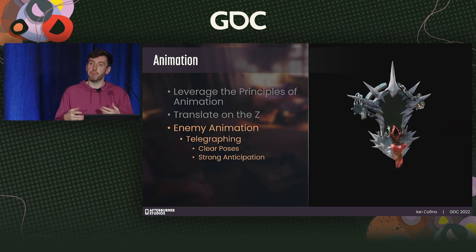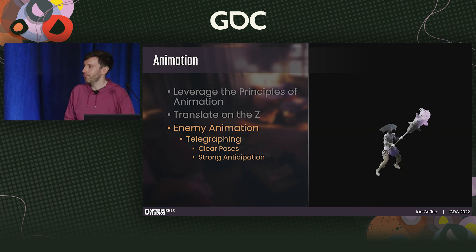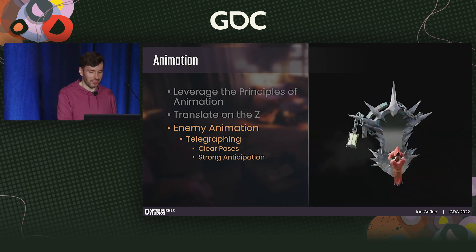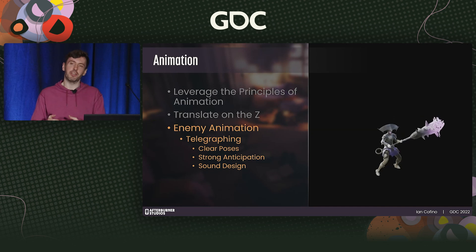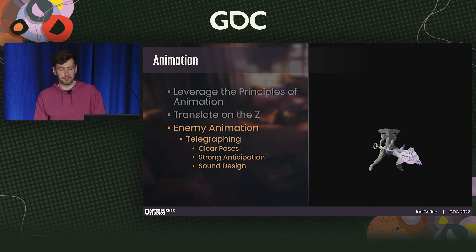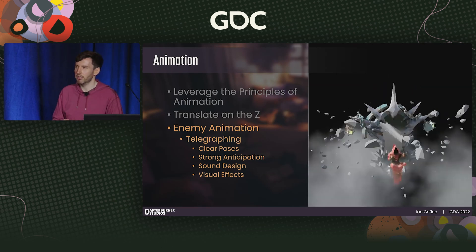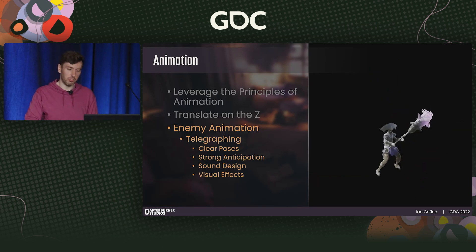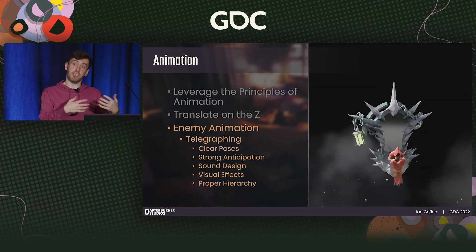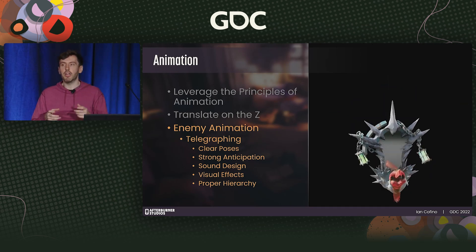At higher difficulties, telegraphing can be used to subvert player expectation with feints and variations in speed and timing. Sound cues before attacks are really critical — they become especially valuable for offscreen and obscured enemies. Visual effects often complement the animation itself, though you need to be mindful of creating too much visual noise. And proper hierarchy: if three enemies are doing three different attacks at the same time, it needs to be clear to the player which is most dangerous.